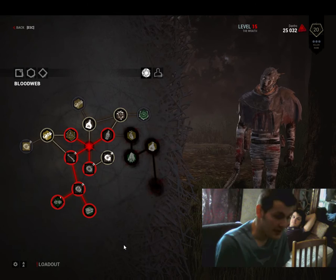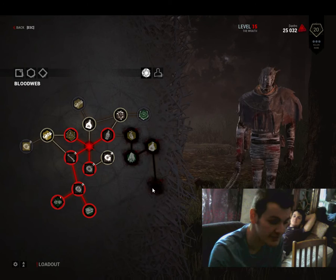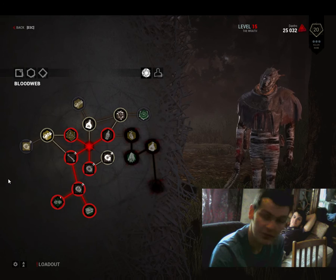Okay, so the Entity starts on one of the eight corners of the Blood Web, and if you can't see that, I'm going to highlight it here. This is the start of one of the eight corners. There's another one here, then it goes down, then there's another one here, it goes down, another one here. You can see it quite clearly now on the Killer's one, which is really good.